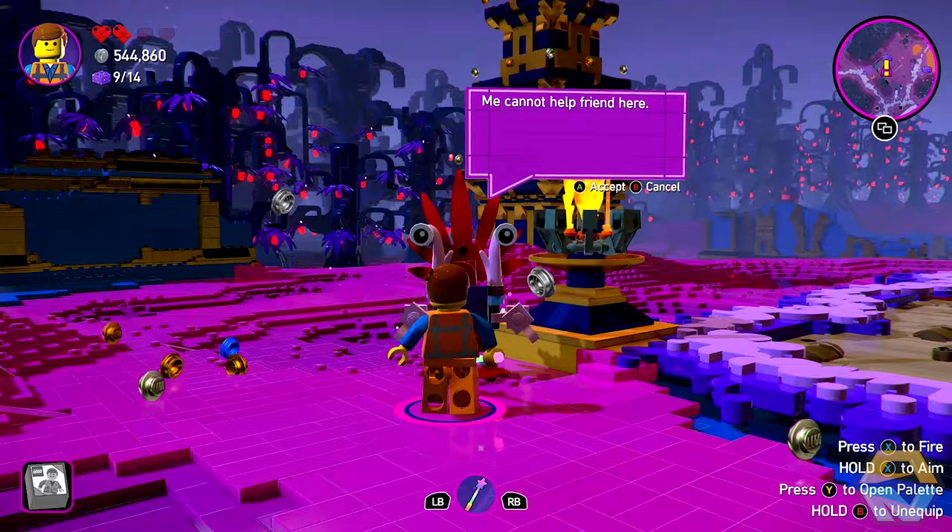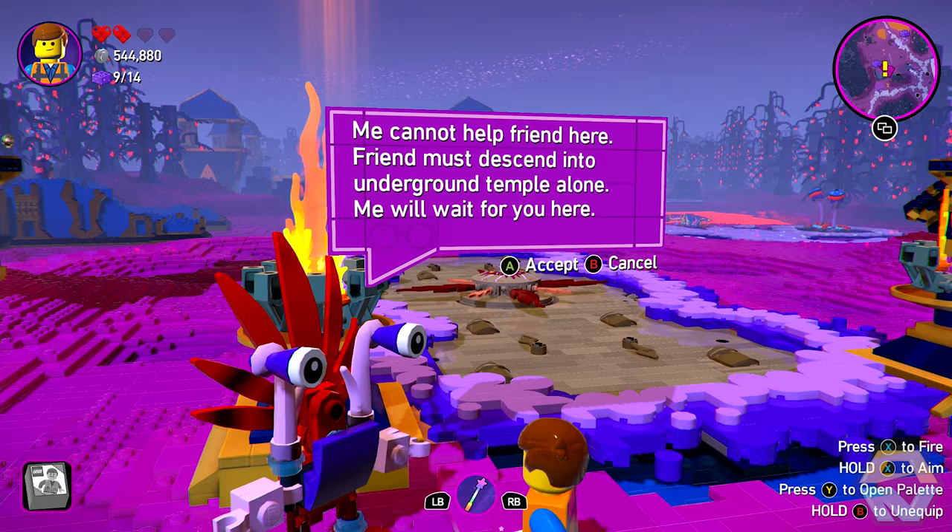Greetings — you found me! Me cannot help friend here. Friend must descend into underground temple alone. Me will wait for you here.